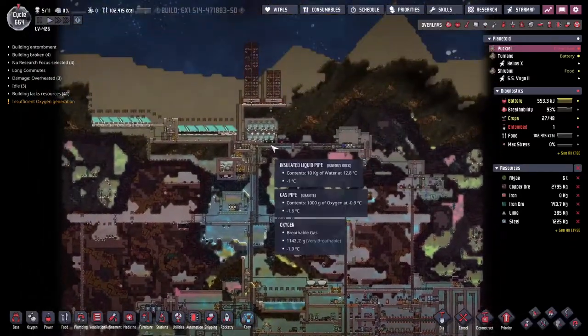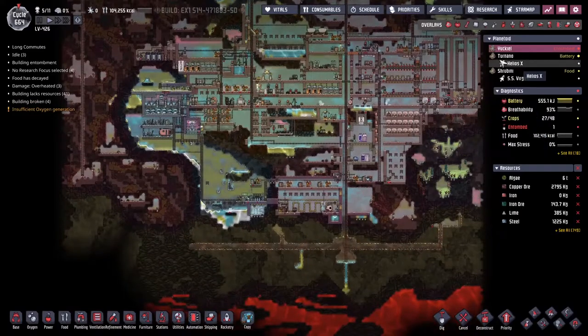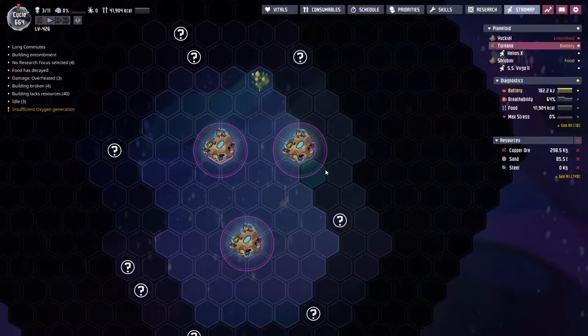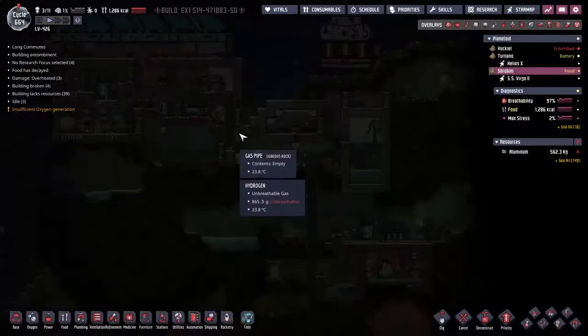Hey guys, welcome back to Oxygen Not Included, Clay's amazing Space Colony Simulator extraordinaire. We are playing the Spaced Out DLC and we are on the LV426, a collection of asteroids out in the middle of nowhere. We are taking 11 duplicates into the future.